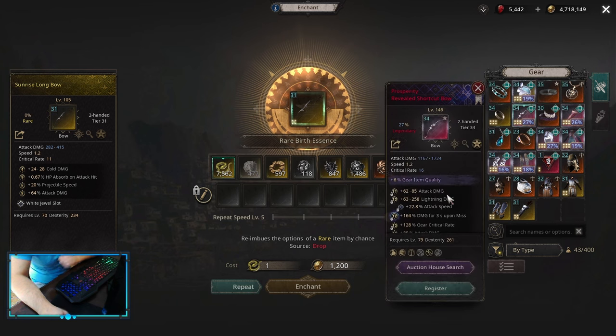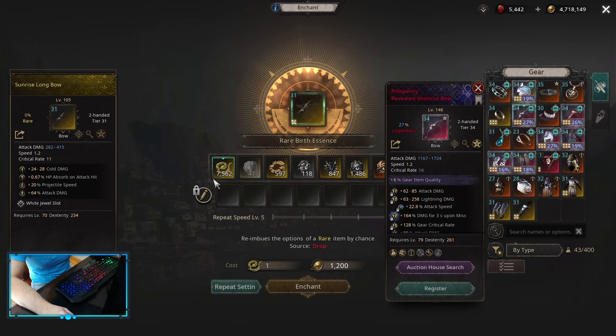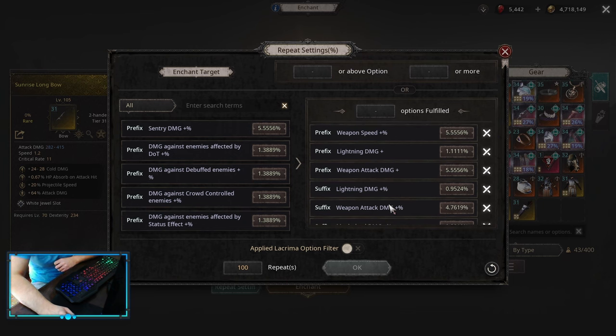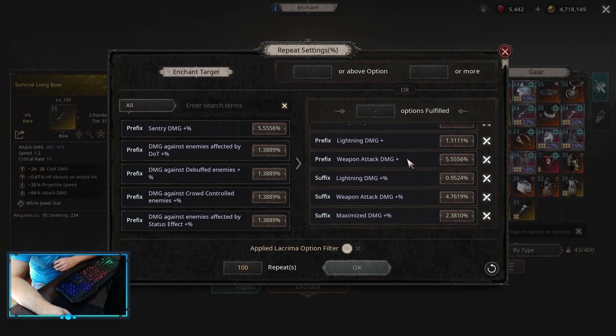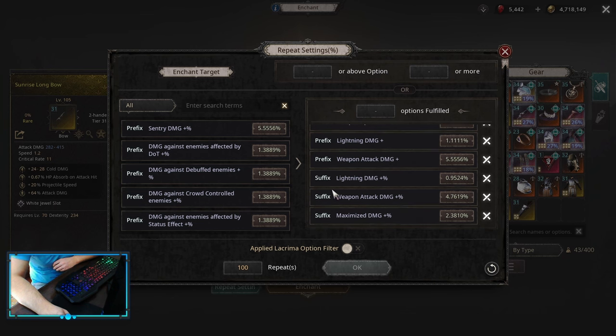For Weapon on a Maximize Build, you want the one with Critical Rate 7, which is the lowest Critical Rate for bows. The lower the Critical Rate, the higher the Base Damage of the weapon, and we don't care about Crit, so we want Critical Rate 7. On the rolls, aim for Weapon Attack Damage Multiplier, Maximize Damage Multiplier, and Lightning Damage Flat. This is close to a perfect bow. You won't get all of these, so aim for those three first, then get the rest. At minimum, two suffixes of Damage Multiplier and Maximize Damage Multiplier is necessary.